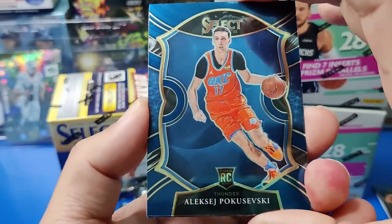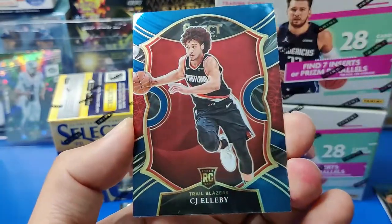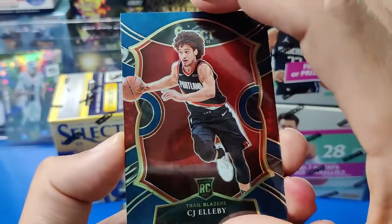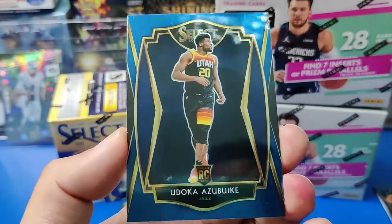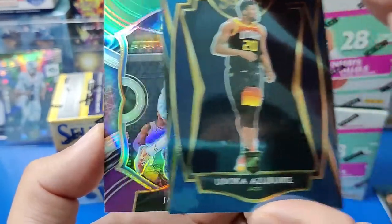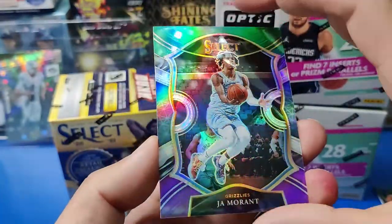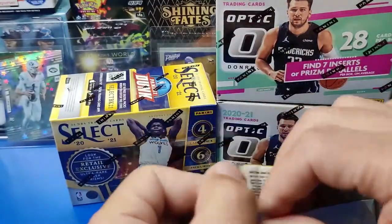Alright, on this one we got Poku — nice rookie. Another rookie, CJ. I've been getting this guy like crazy, unfortunately. Another rookie, Odoka Azubuki — sorry. Then we got a nice John Morant, second year, tri-color. Four cards in that pack.